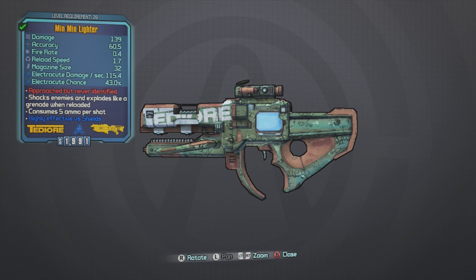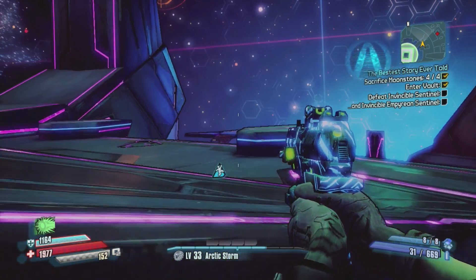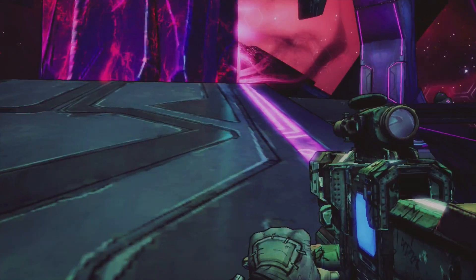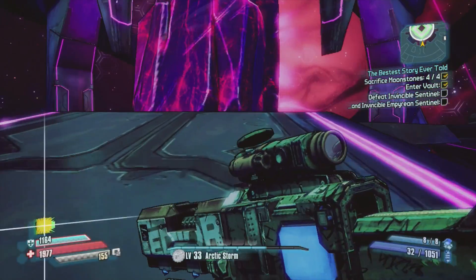This is a legendary gun that I ended up getting from the grinder, using the legendary recipe. If you guys don't know how to do that, it's two legendaries and one purple gun. The purple gun had to have been the laser gun, and I ended up getting this Min Min Lighter, and it is amazing. The electric one in particular is the one that I got, and the reason why this was so effective.